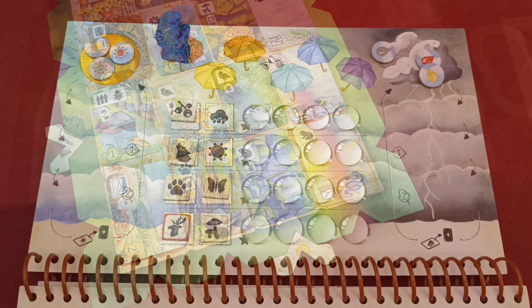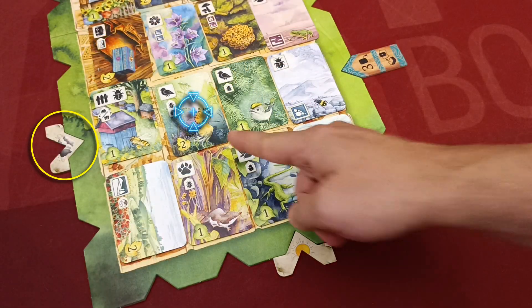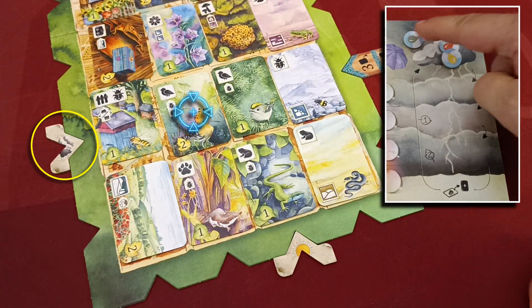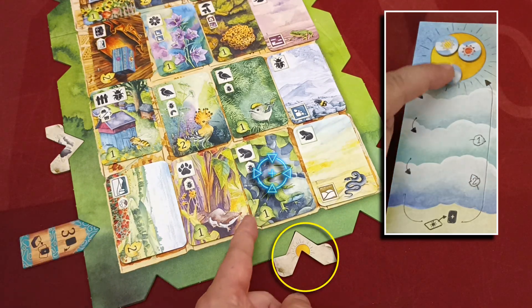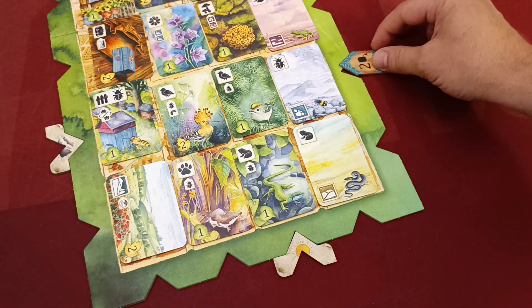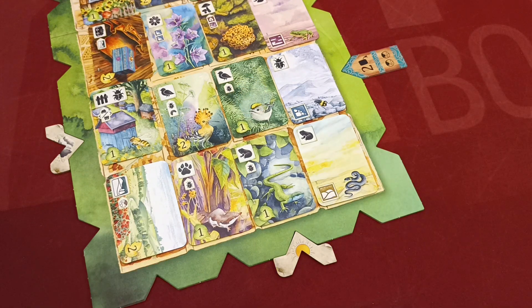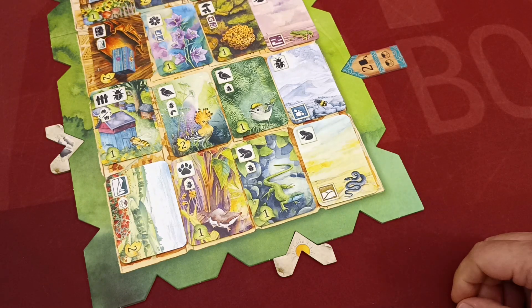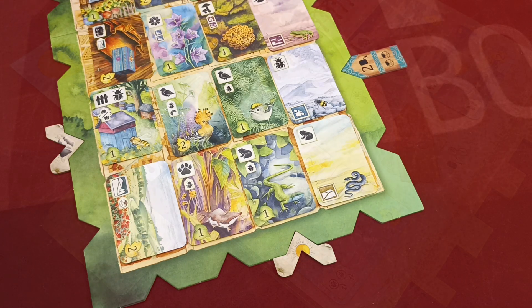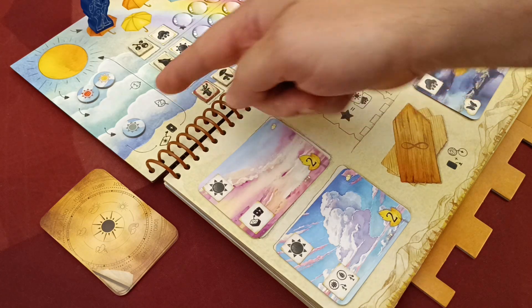When players gain a card from a column or row with a weather token by any means, they also gain one move on the corresponding weather track on the book. So if you got a rain-column card you gain one move on the rain track, and if you got a sun-column card you gain one move on the sun track. A card at the intersection lets you choose the track to move on. Important: if due to an effect you gained two cards from the main board, you would still move only once.